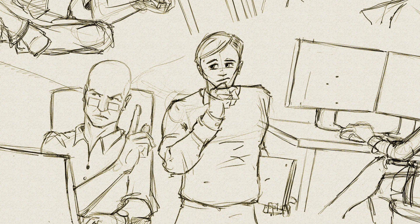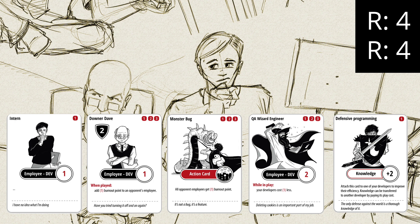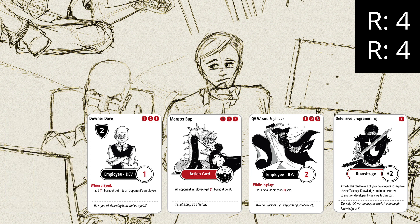Every player draws 5 cards, and we start a mulligan phase. For people who don't play card games and don't know what a mulligan phase is: you decide what cards from your opening hand you want to keep, and what cards you want to discard and draw new ones. So for example, you can keep all of them, you can discard 1 and draw 1 new card, or you can even discard all of them and draw 5 new cards. But you can do it only once and only in the beginning of the game. In this case, I'm deciding to discard the intern card, and for the 1 discarded card, I draw a new one.